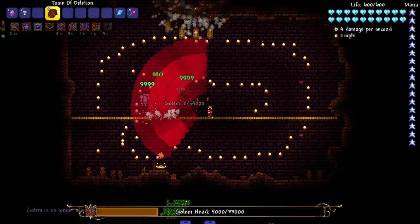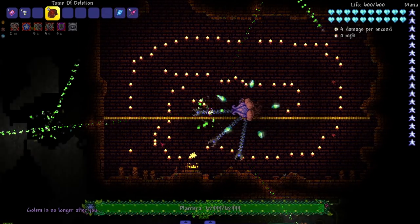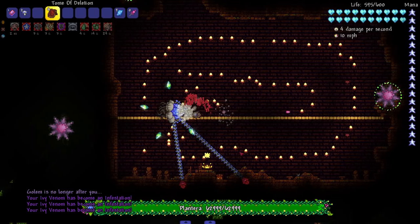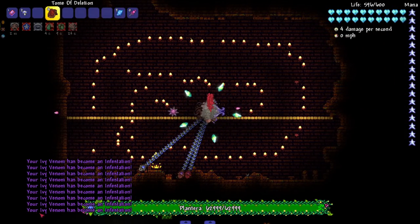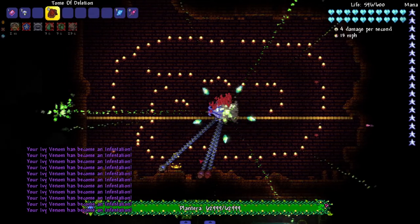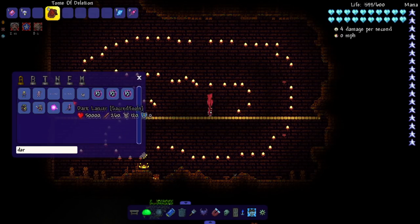Let's see Plantera. Plantera is like a mushroom version - I like that. It's got a different name. 'Your ivy venom has become an infestation' - I don't know what that means but I'm gonna kill it. I have no idea if Betsy and all those bosses change or not. I guess we could check - keep in mind we're not doing every single boss this episode, only the ones that change.